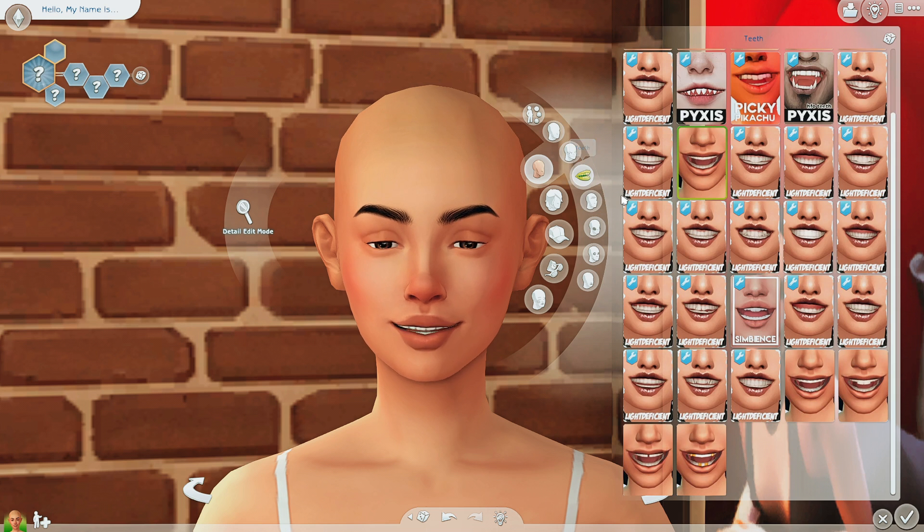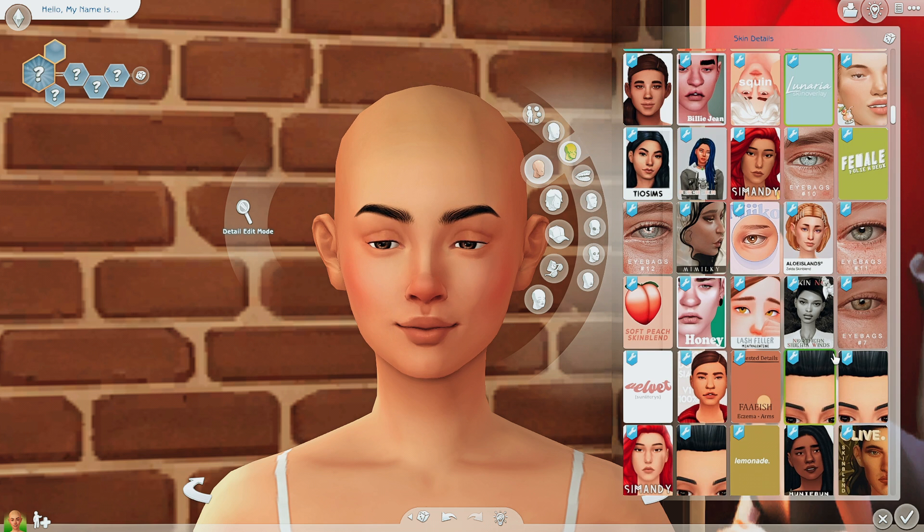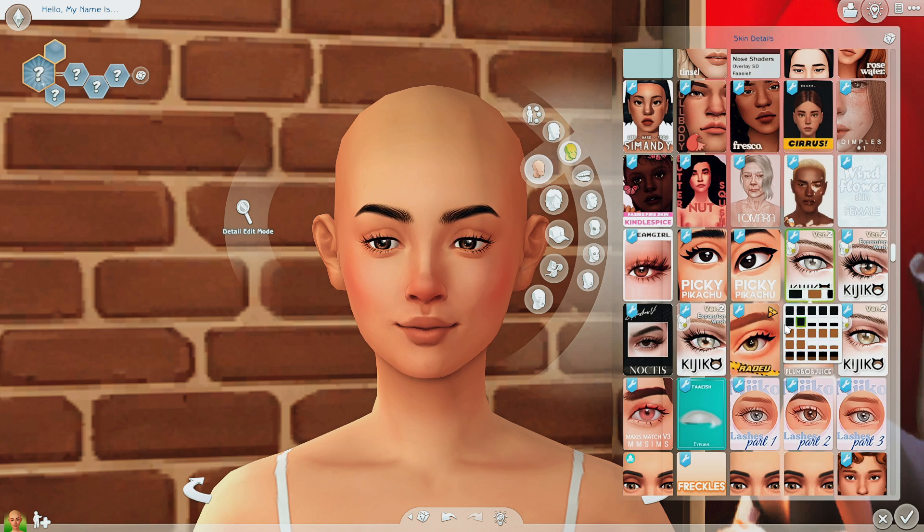I feel like she kind of looks like a sim I wouldn't normally make — would you guys agree? Oh dimples, I love me some dimples, but maybe none for her. Hot teeth — I've seen some other teeth that are even more realistic, which I low-key want to get. I think they're by someone called Magic Bat, I want to say — I could be wrong. I do want to look into some more teeth for sure because I've had the same ones for a really long time.